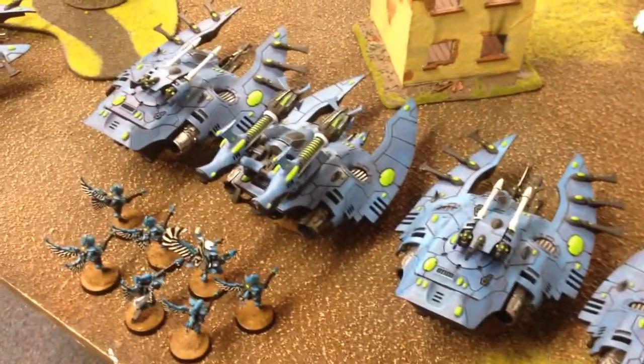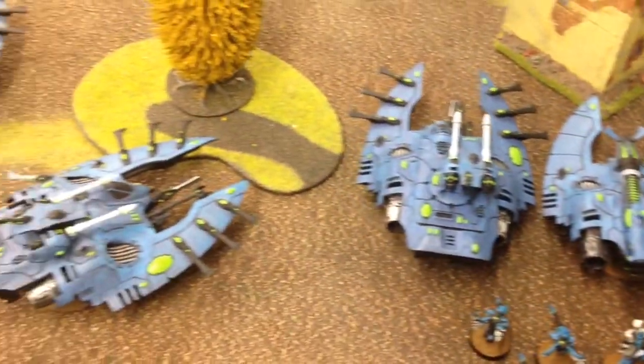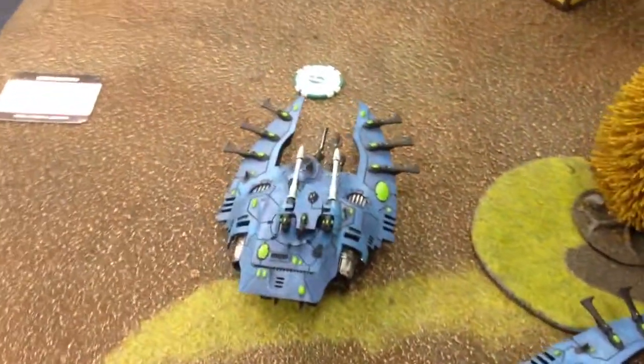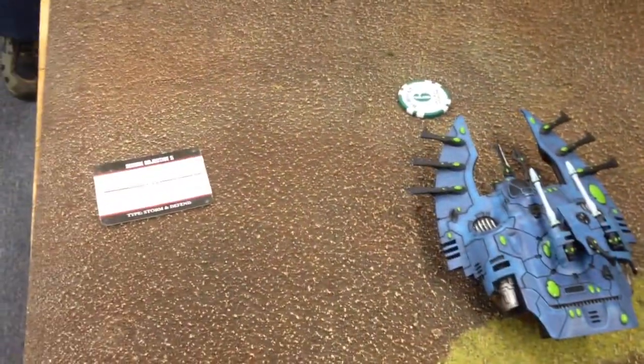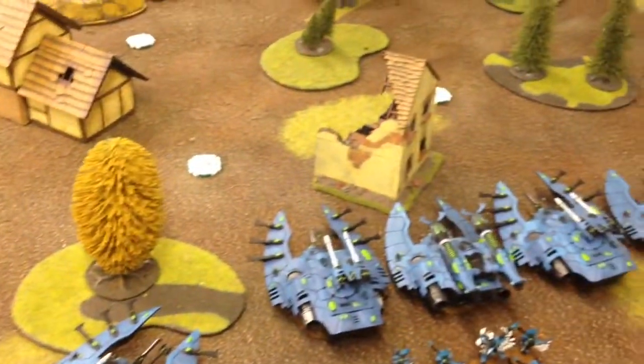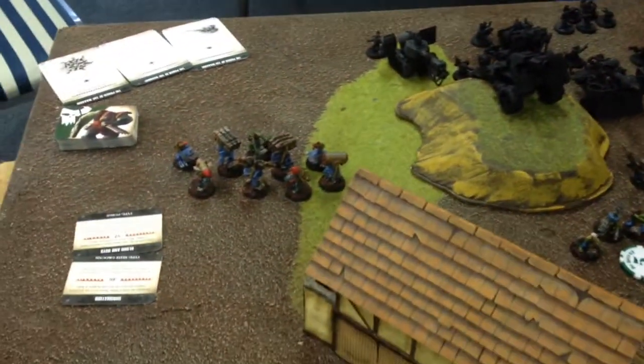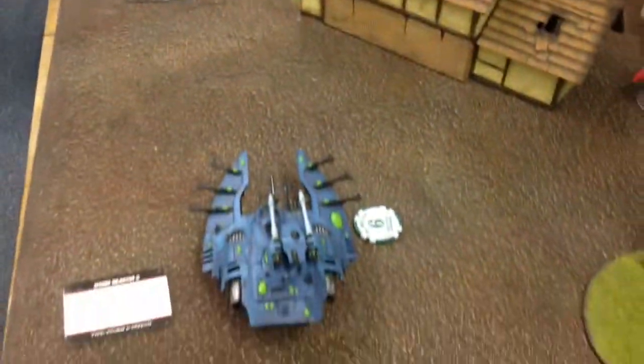I brought out my night spinners — three of them — and four wave serpents with some dire avengers and just the spirits here to kind of lead them. I also brought out three jets and some swooping hawks. I played around with the force org a little bit, so it's an unbound list. I got two night wings and one crimson hunter.